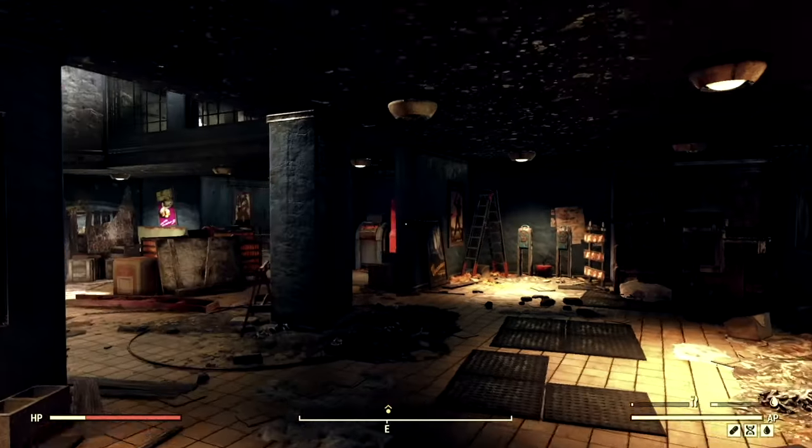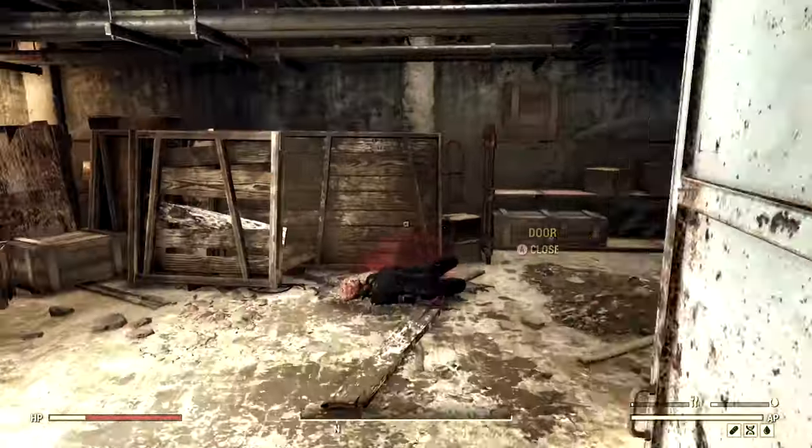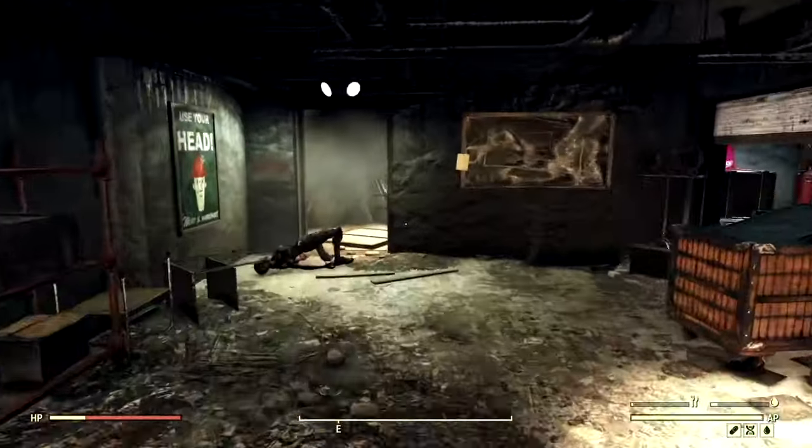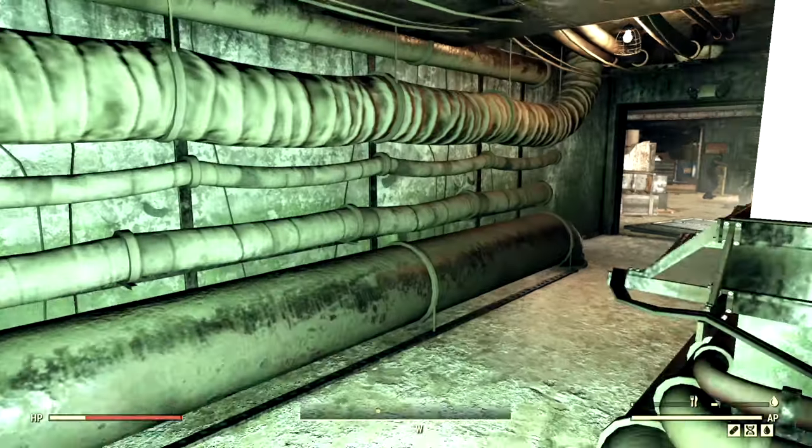Once in here, we are going to be taking a left. So we're in this fancy room — take a left. Once we take a left, it takes us to this little area back here, and then we're going to go downstairs. I'll go a little bit slow so you can see everything. I'm going to turn my light on.